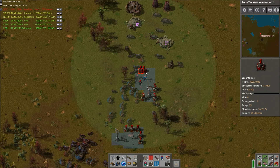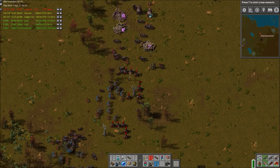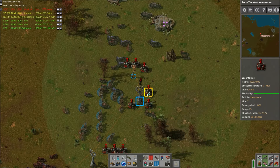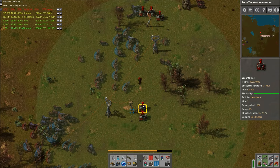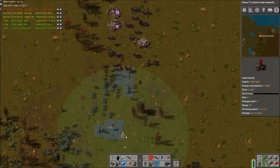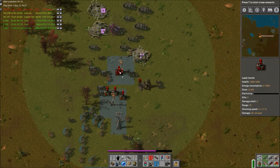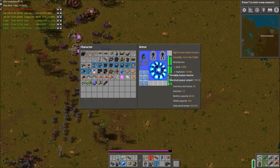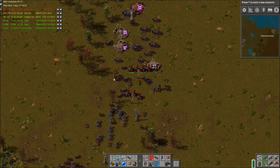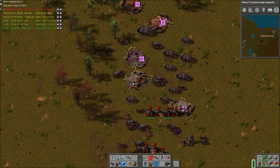It's really nice to actually be able to see. These guys can actually outrange — I don't think the laser turrets can outrange a big worm, I think it's about equal. I must have quite a few shields — I only have two. I feel like the big worm doesn't do as much damage as I thought it did.